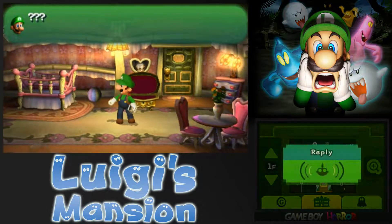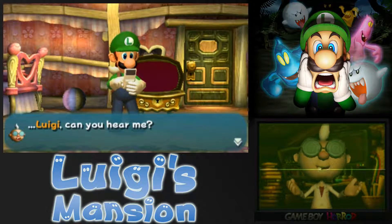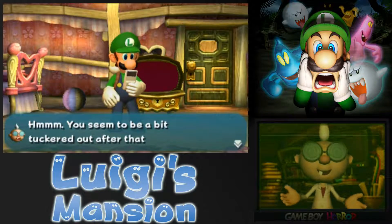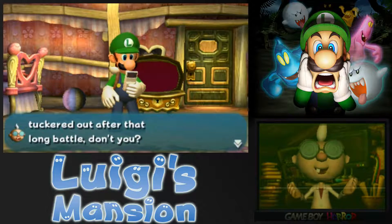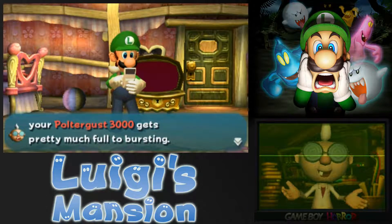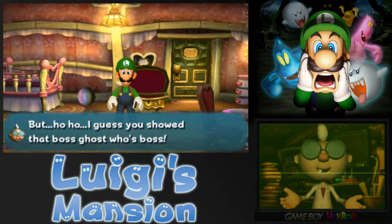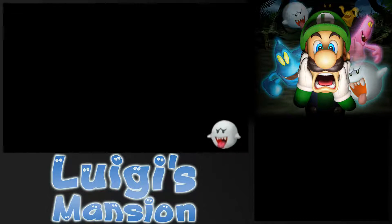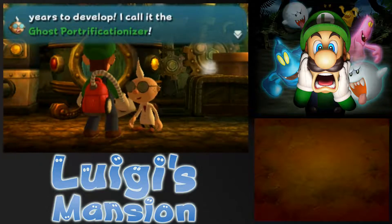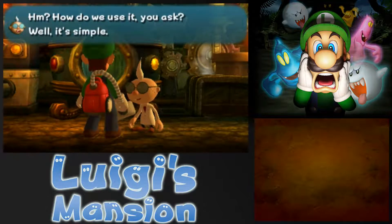And that leads to that door down there. Can you hear me? Oh, thank goodness. You're okay. I lost contact with you. I was a tad worried. You seem to be a bit tuckered out after that long battle. I took one hit, I'm good. Why don't you come back to the lab? When you vacuum a boss ghost, your boss across 3,000 gets pretty much full. I guess you showed that boss ghost who's boss. This fine piece of work took nearly 20 years to develop — I call it the ghost portrificationizer. This machine lets us turn the ghosts that you catch into paintings. It works in reverse, too. Why would they mention reverse? Hmm.